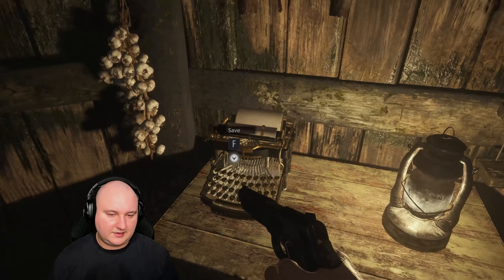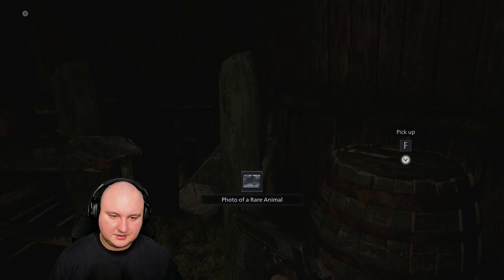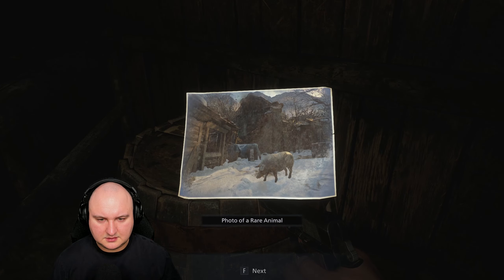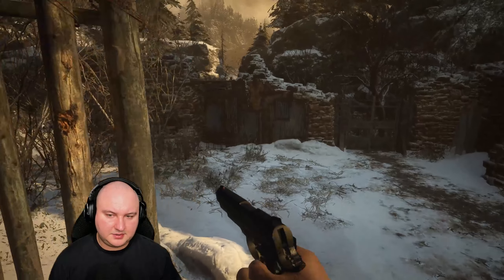I thought we had another enemy — yes! Save station, thank you. I just wish the save station was next to Mr. Duke. I already miss him. Where's Mr. Duke? We haven't seen him in a while. What of a rare animal — like a white pig, I'm guessing?